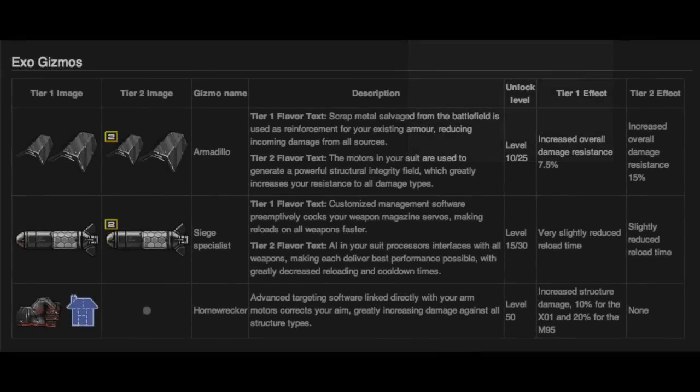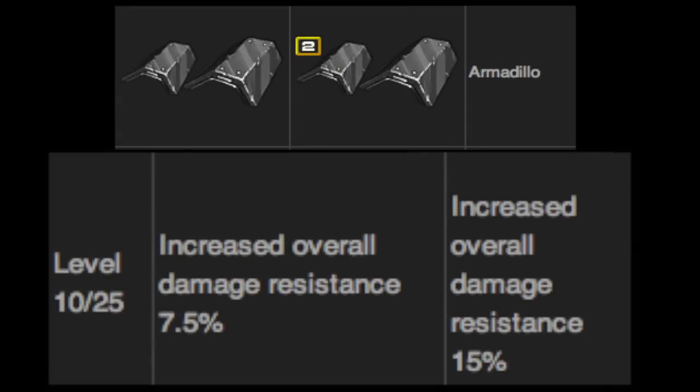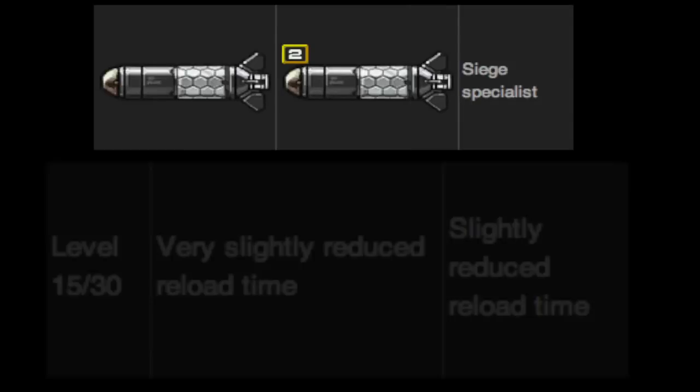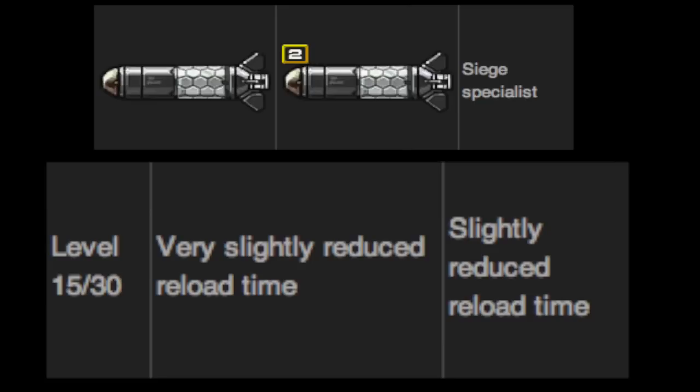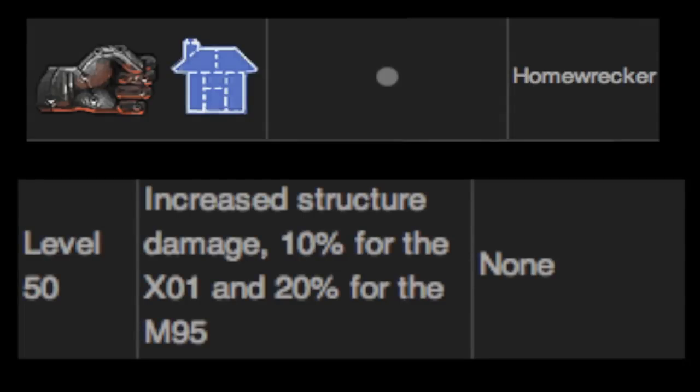Next we move on to the Exo gizmos, added on top of the general gizmos. You have Armadillo at level one and level two. Level one increases your resistance to damage by 7.5%, and level two increases it by 15%. Next is Siege Specialist at level one and level two — level one slightly reduces reload time, and level two reduces it even further. Finally, Homewrecker increases structure damage, the best kit for blowing up structures: 10% damage increase for the Exo 1 and 20% for the M95.